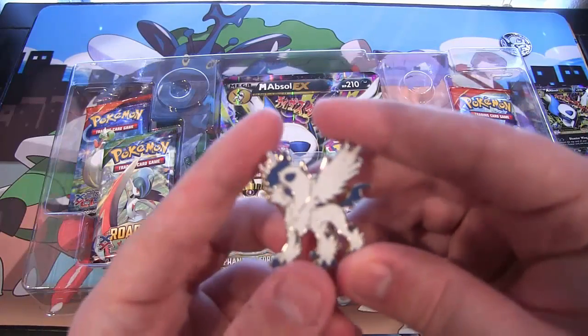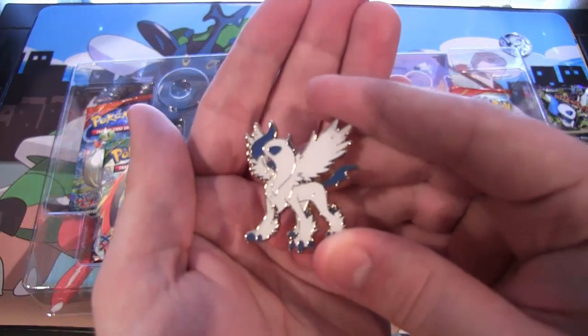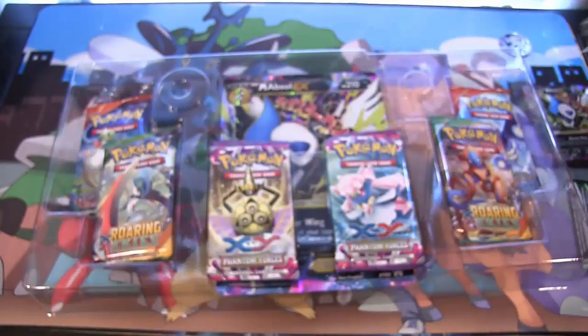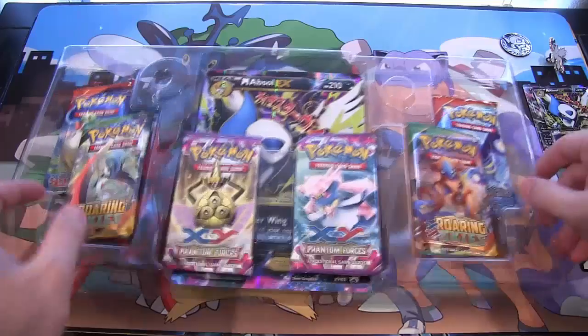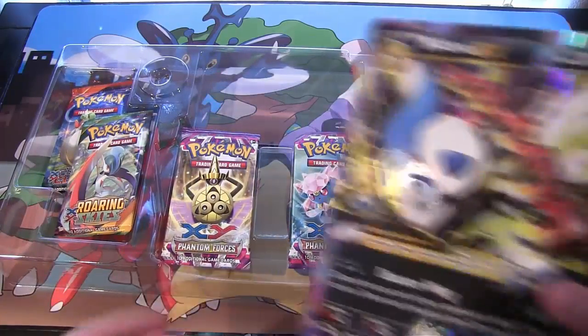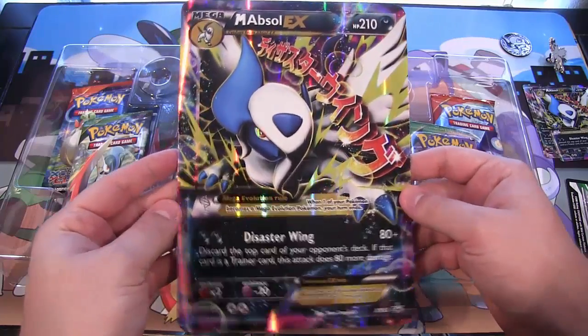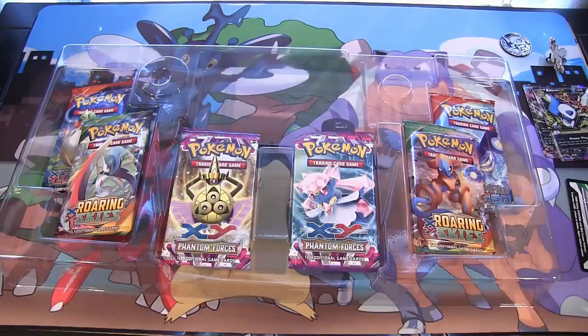You also get a pin. I love all the different pins that they make. I want a Typhlosion pin and a Mega Typhlosion pin — one of these days my prayers will get answered. Keep praying to Arceus and then you will get that Mega Typhlosion. You get the bigger card too, always looks awesome. I'm collecting a few of these now — they've been having a bunch of different packs with those in it.